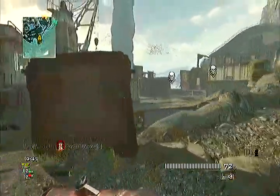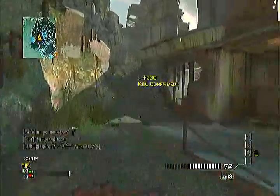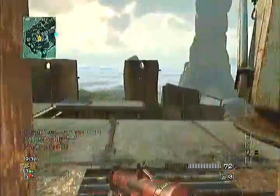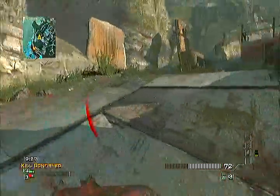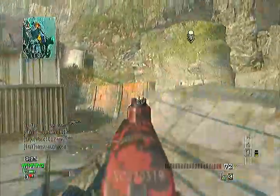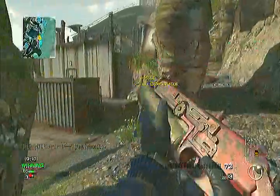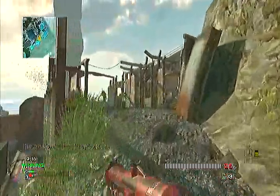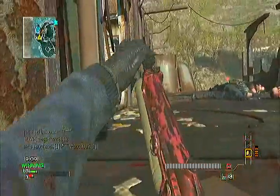My first reason for using the PP90M1 is because my class set up is a Russian class, and it's a good gun — it has decent recoil. It just looks cool the way it's got circular mags. I've put Rapid Fire on it because when you put on Rapid Fire, the rate of fire is mad, so it's the attachment to use on the PP90.